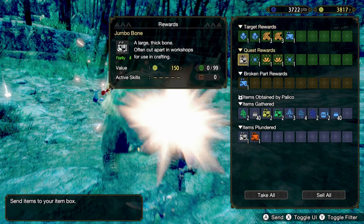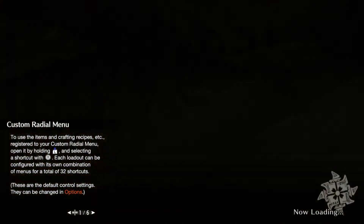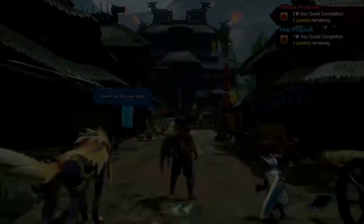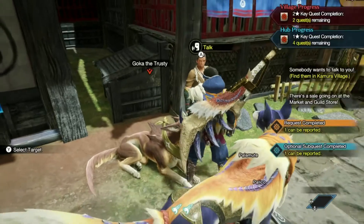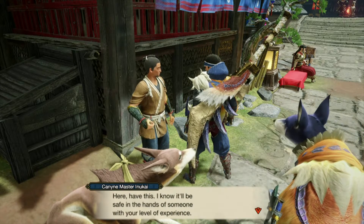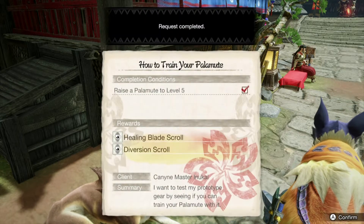Back in the village — seeing all gathered items in the results screen, taking everything. We're raising up a lot of money to save up and buy more cool rewards and armor. Talking to the NPCs — one says thanks for the help. Then talking to Inukai: 'I heard from folks at the Buddy Plaza that your Palamute training is going well. Here, have this — I know it'll be in the hands of someone of your level of experience. Let me know how it performs so I can improve future pieces.'